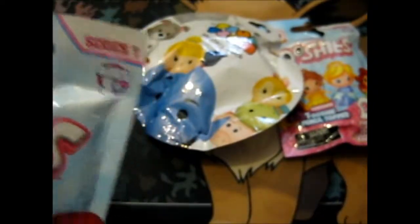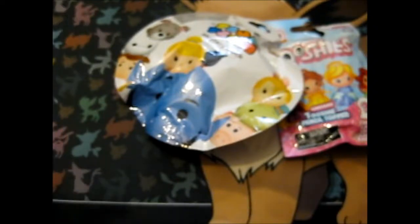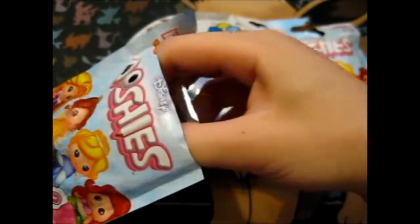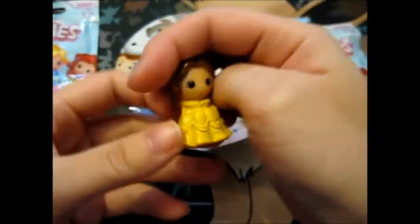So let's hope we get Ariel — I want Ariel. I guess these wouldn't be too bad. This is only if I get Belle, because they go together. So as you know, each one comes with a checklist, so we'll look at that. But let's see what we get — ooh! Called it, and we got Belle!